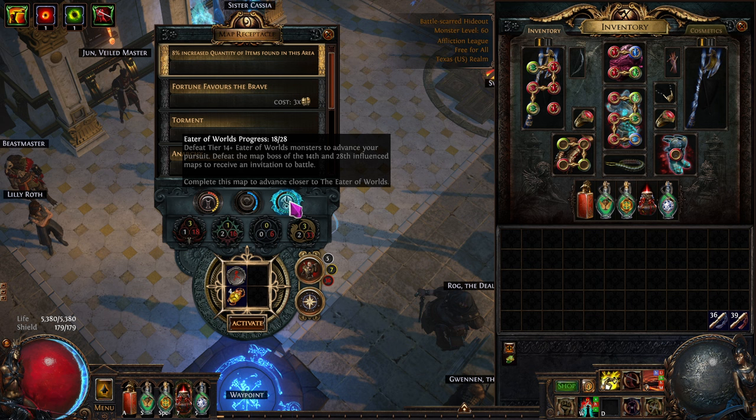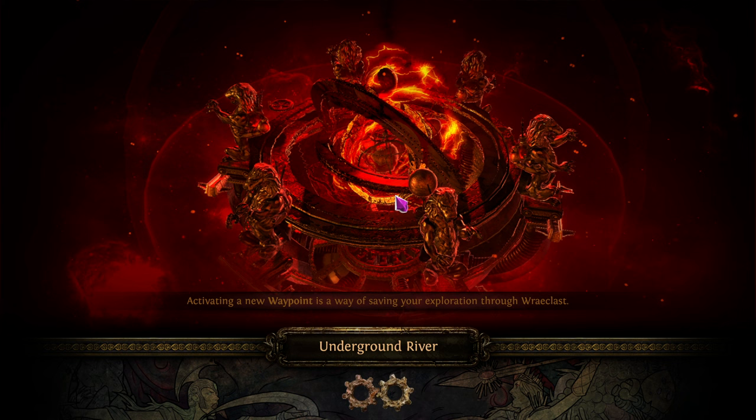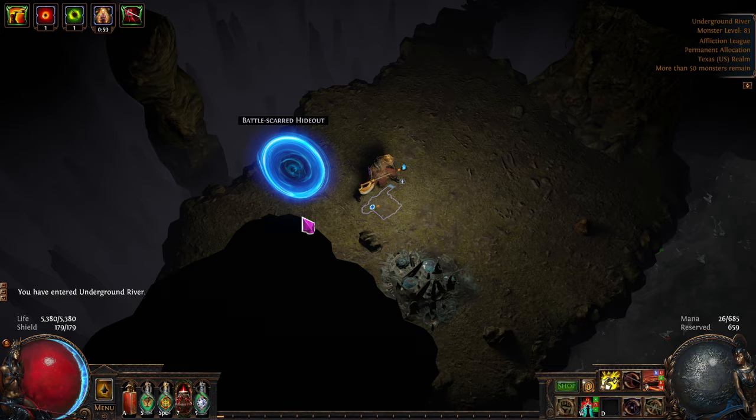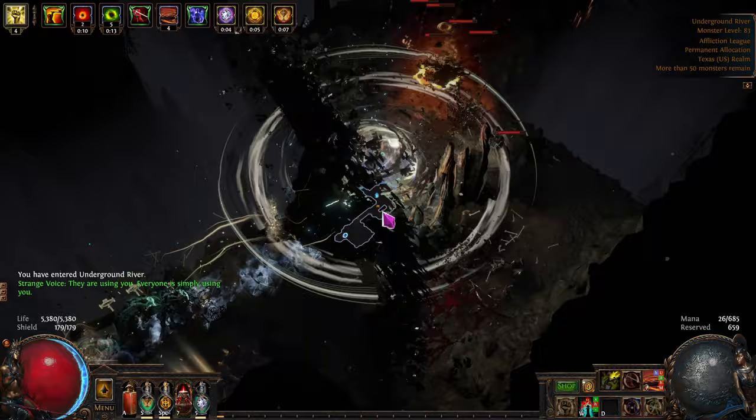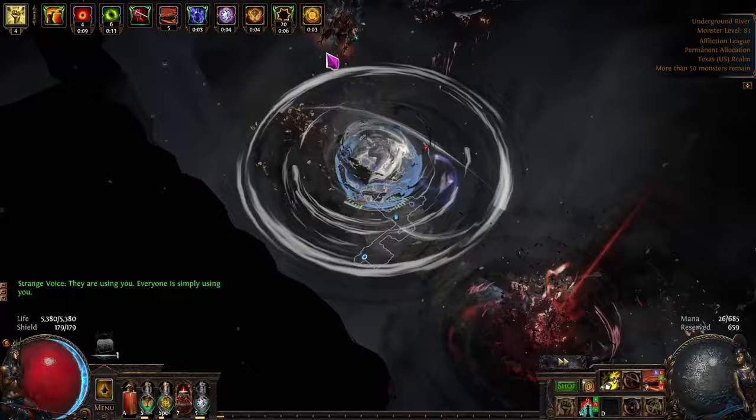Let's go ahead and start it up. We might be getting a lot of messages for Fossils — I got a Delirium too, let's do that as well. Let's see how well we can do here. Oh, I've gone the wrong way already. I won't go into that Vaal side area right here.